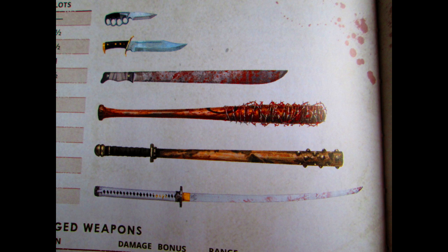When it comes to ranged weapons, you have throwing knives, bows, shotguns, sniper rifles, submachine guns, even hand grenades, rocket launchers, and tank cannons.